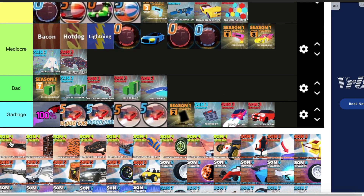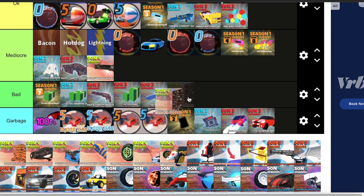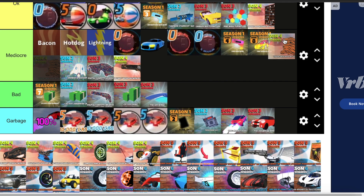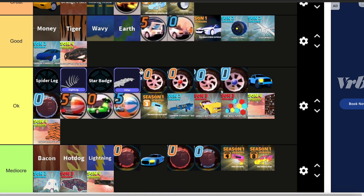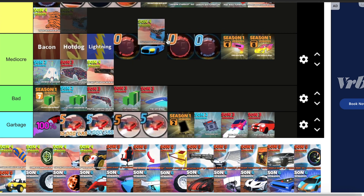Moving on to Season 4, we have the Earthquake Gun Skin — this one's mediocre, I don't really care for gun skins. Then we have the Trapped Bookshelf — this one's okay. Then we have the Tiger Rug — yeah, this one's okay as well. Then we have the Earthquake Vehicle Skin — it's good, I like it. We have the Death Trap Spoiler — don't really care for this one, it's pretty mediocre, I've literally never used this in my life.